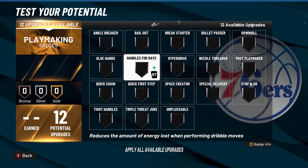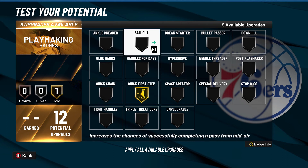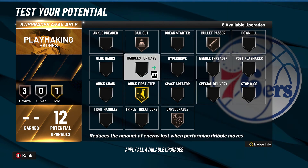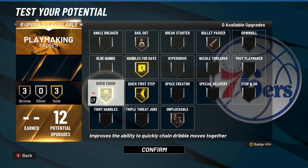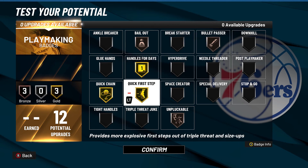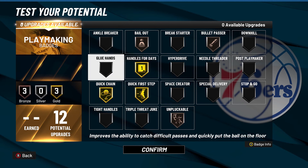With the playmaking badges, this build is not really meant to be a main ball handler. But if you are playing like that — playing with the big on the twos — then you can put on things like hyperdrive, handles for days, quickchain, bailout, bullet passer, and unpluckable. Everything else like downhill and break starter would be good for rec and pro-am, but they're not the most important playmaking badges in the game.